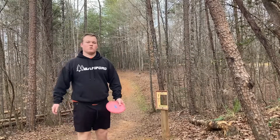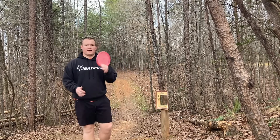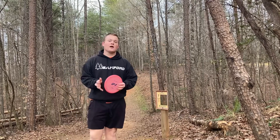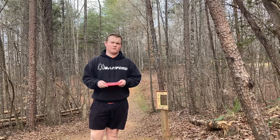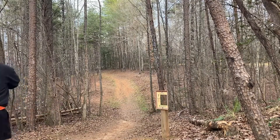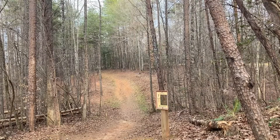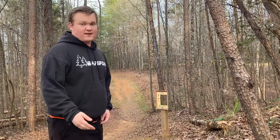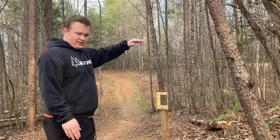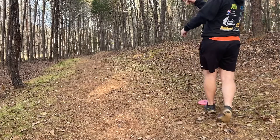Hole seven — 351 feet. I've shown you guys this hole before on my channel. It goes down the gap, then left, then back up on the hill. I'm happy with the par. Going to throw a PA1 and try to get it down the fairway and throw up from there. It went right down the fairway perfectly — threw a forehand and it just held the angle and went straight down the gap. Should be easy up and down for par. Come on, go in!